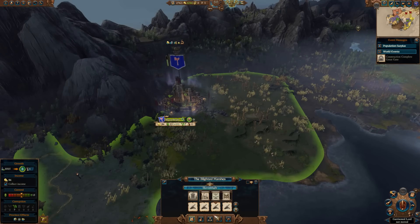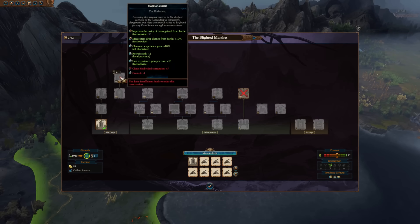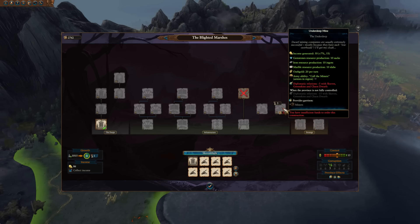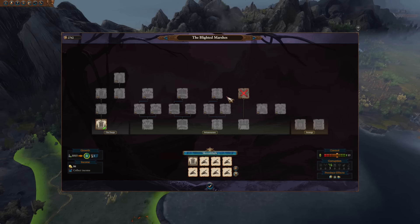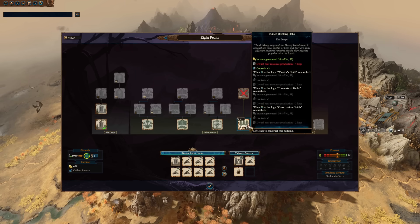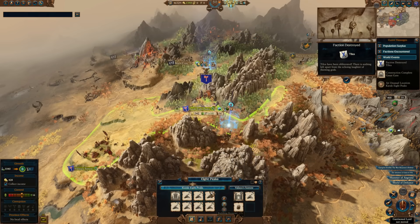The normal Deeps have six slots — one normal settlement slot and then five buildable ones. There are some special locations which give you access to eight slots instead: one settlement slot and seven buildable slots. These are Karak Eight Peaks, Skaven Blight, and Zar Nogarun. So if you take those locations you'll be able to get even more powerful Deeps. If you're playing as Belegar and going straight for Karak Eight Peaks — which you can do in around seven turns depending on the player — you'll get your bonuses from that location and also a very strong Deeps to build up.